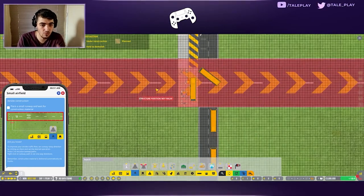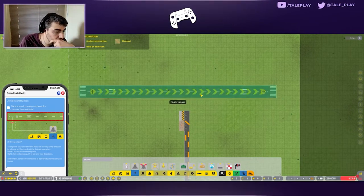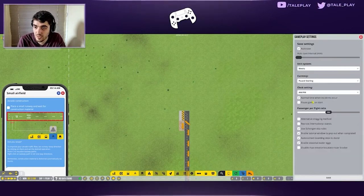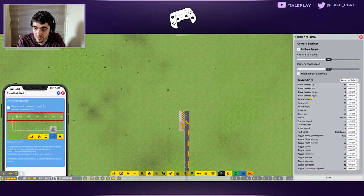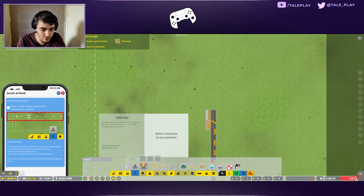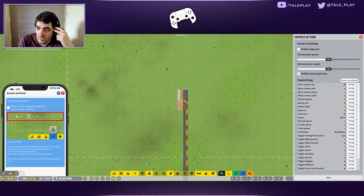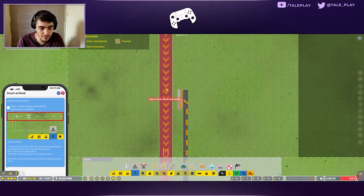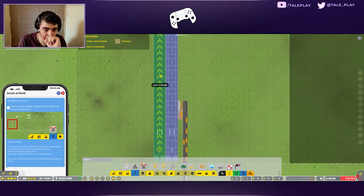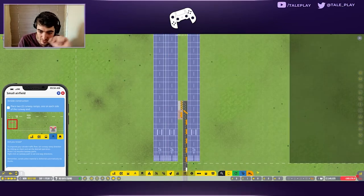I need to figure out how to rotate objects. Checking control settings - rotate with Q and E, or R for rotating an object. Okay, now we know. Let's place two runways in parallel. It says to place them on each side of the runway area, so I'll bulldoze the extra one. Now I need to place the taxiway foundation - I'm not sure exactly what that is but let's try.